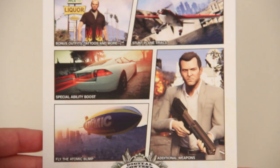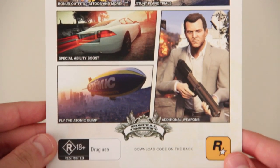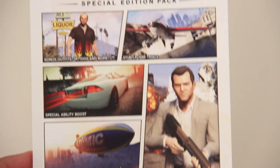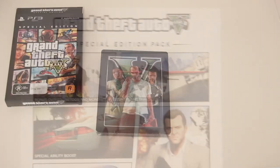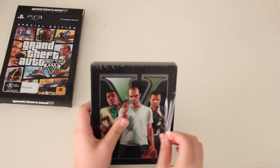The codes are for the bonus outfits, the special ability boosts, the Atomic Blimp, additional weapons, and stunt plane trials — all that good stuff. And finally cracking into the steelbook game — I am super excited, guys.